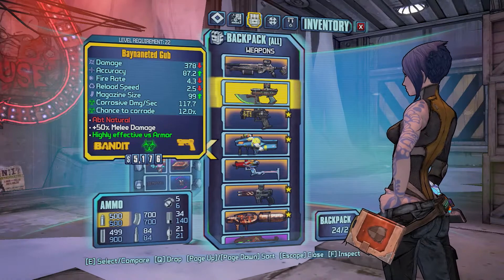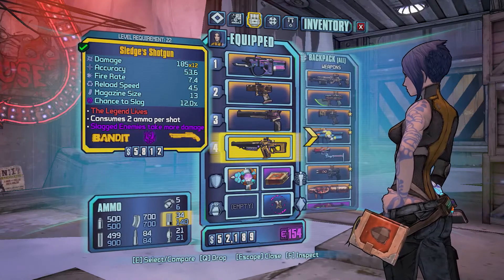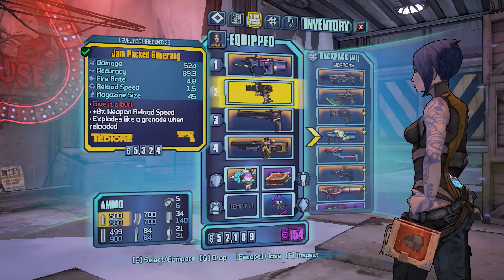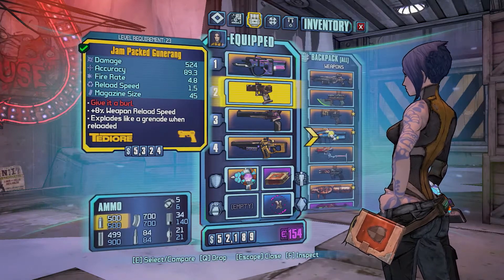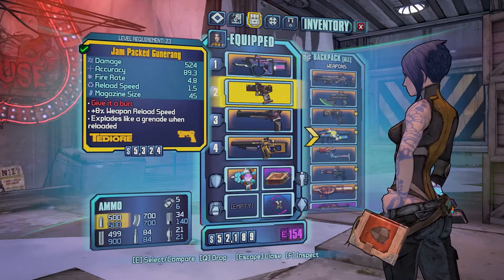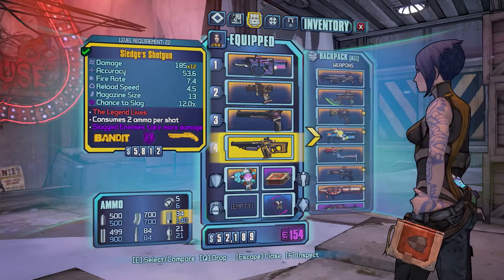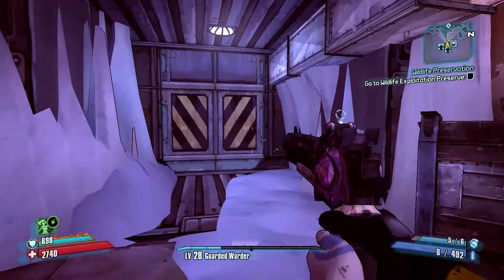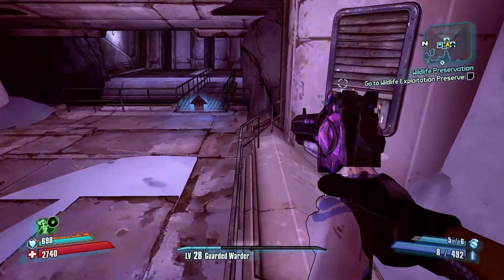We got the Gub out of the chest, which was amazing. Then on the second run we got the Gunnerang from Rackman — nearly missed it, nearly saved and quit out but caught it just in time. Then finally after 30-odd runs we got the Sledge Shotgun from Smashhead. So today we're going to The Dust to farm Mobley and Gettle for the Lyuda and the Verruc, and also the Black Queen.